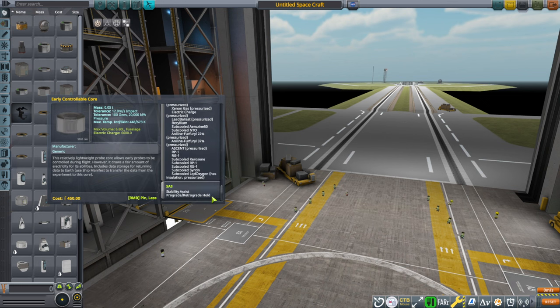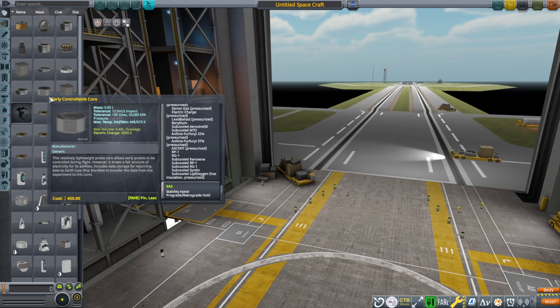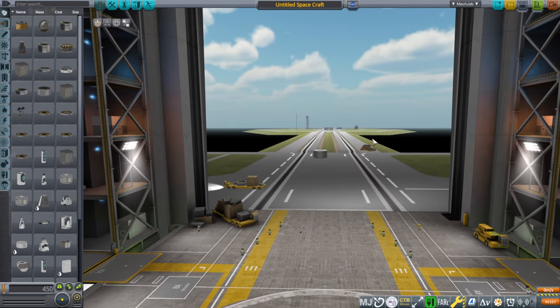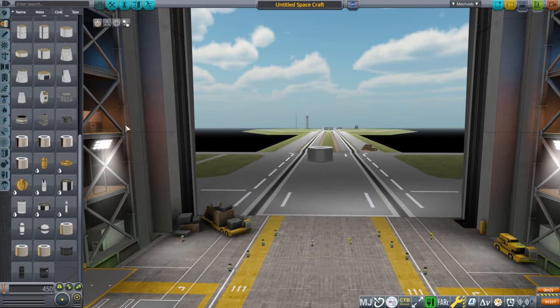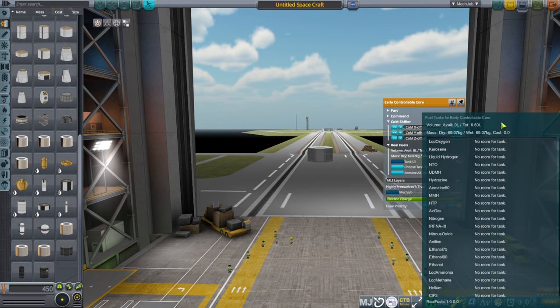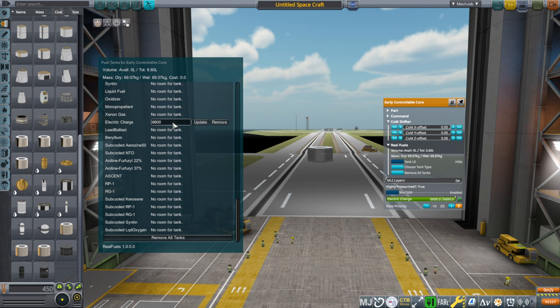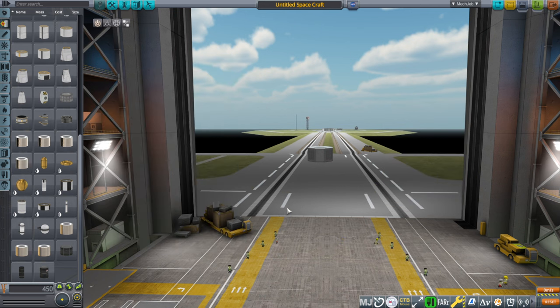The probe core comes with nice electric charge and even has some room in the modular fuel tank. Most things have a modular fuel tank of some sort, if only to contain the electric charge. A modular fuel tank is a configurable fuel tank. In stock, fuel tanks already have everything in them — liquid fuel and oxidizer. But for Realism Overhaul, they come with this tank UI that allows you to put a whole bunch of different types of resources in. Right now we only have electric charge, but we could theoretically remove some and put something else in.